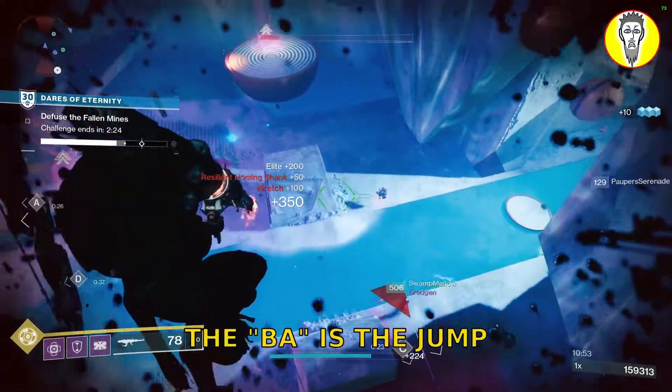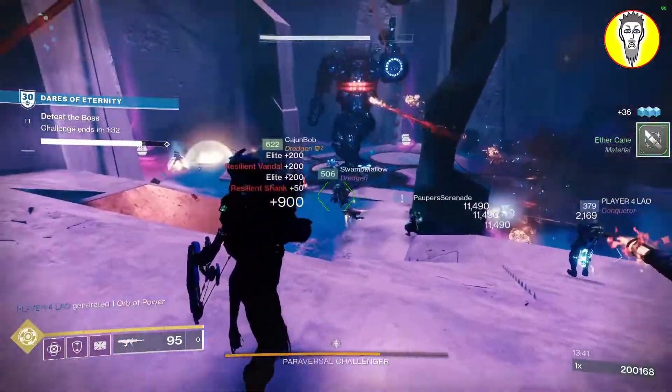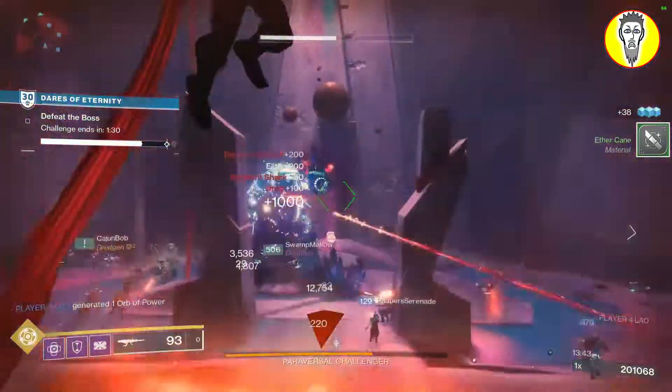Ba-dum. The ba is the jump, the dum is the rocket. Ba-dum. And there you have it — you are now rocket jumping with the best of them.